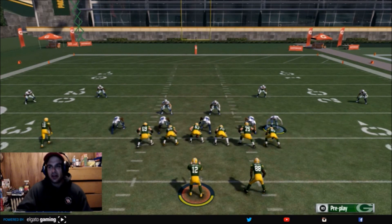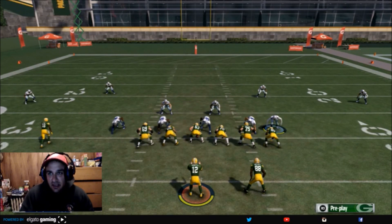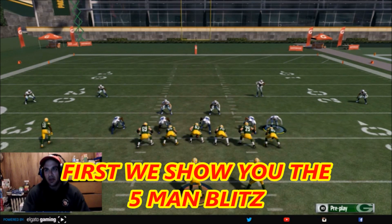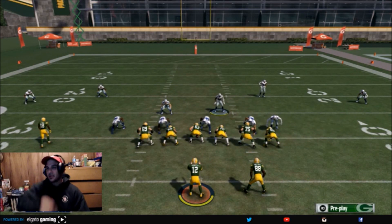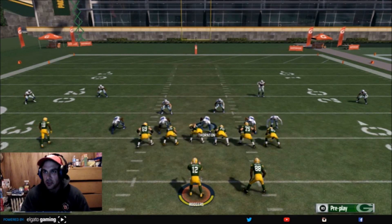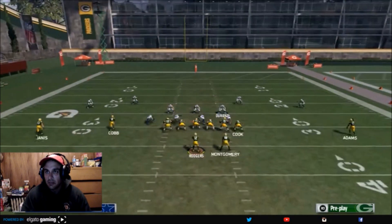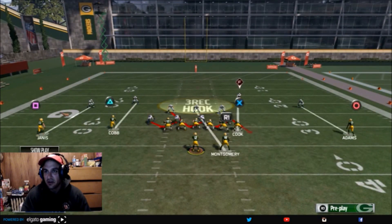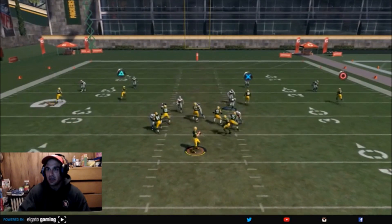This is an All-Madden play and we're doing it again against a blocked running back. We're gonna send four people against a blocked running back with this setup. What you want to do is base align the linebackers — if you're facing a spread-out offense. Shift all linebackers left, slant the defensive line left, bluff blitz the right outside linebacker. Now we're sending one, two, three, four, five people at the quarterback — and you get a sack.